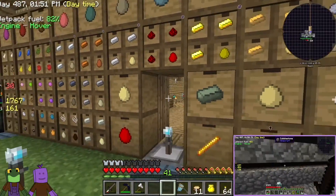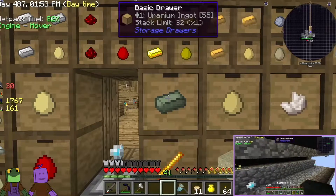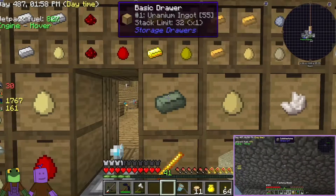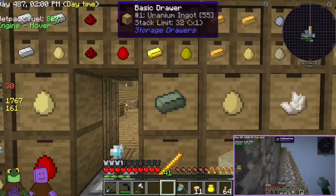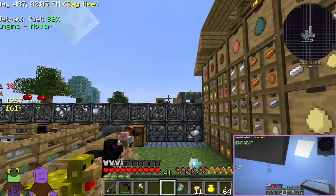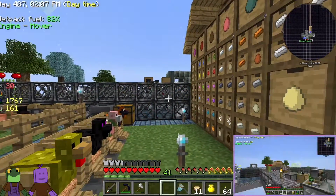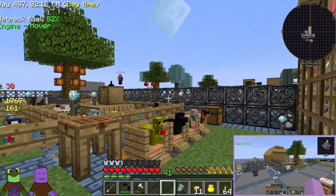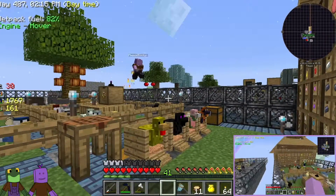This is taking a while — it's been a while. Like I said, this is the third time we've recorded. We now have 55 uranium ingots, so we can actually make the uranium blocks. Yay! For the cobblestone generator that actually bumps things up 20%.